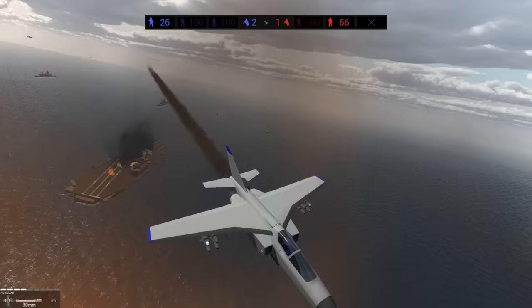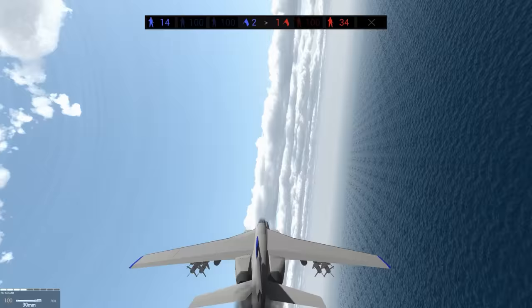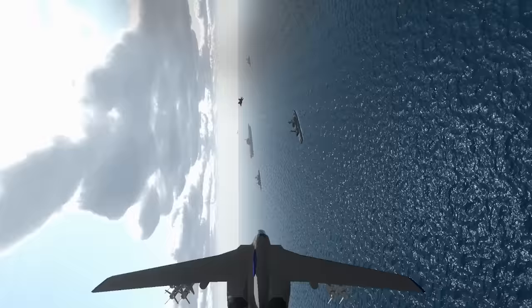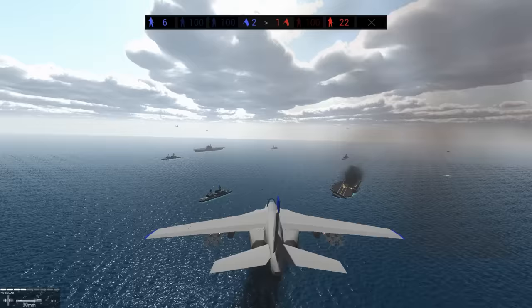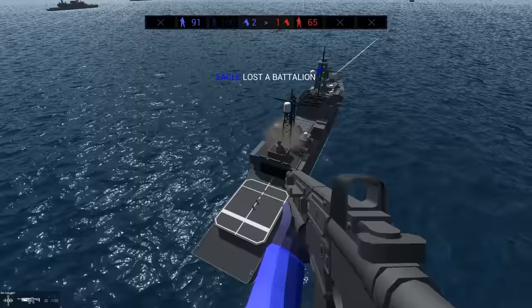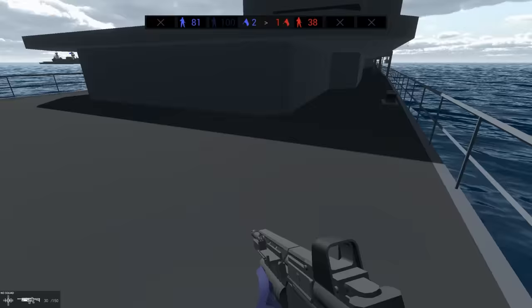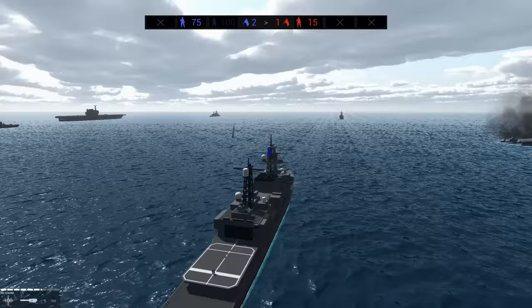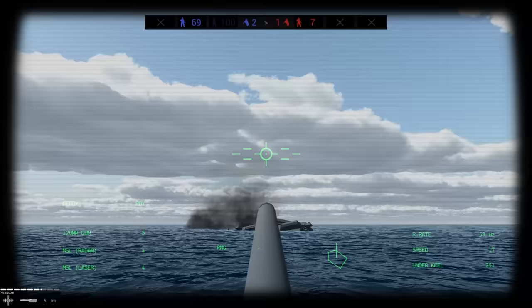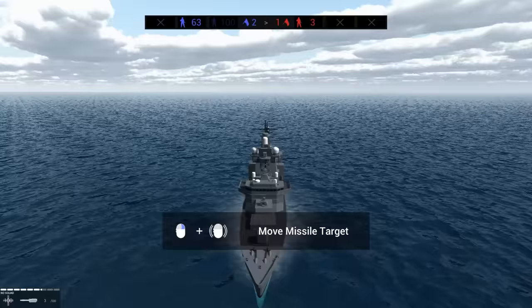Oh my gosh, this thing just went nuclear. We destroyed it! We lost one of our carriers, though. Oh my God, we did it! So that thing — you need to have specialized aircraft to fight it. One of the other things you can do is take command of a destroyer. We landed right there. You can take command of the ship and use the deck gun, but you also have anti-ship missiles and cruise missiles. That's a viable option. But now, let's fly it.